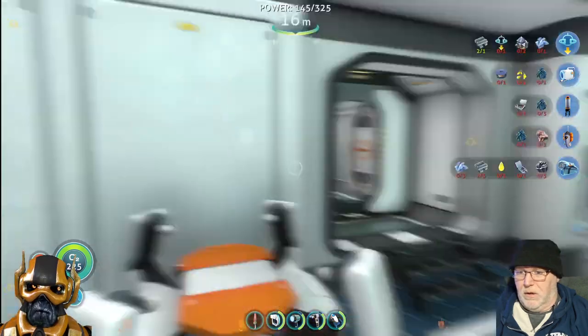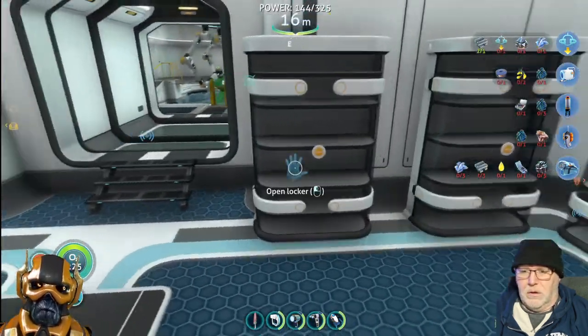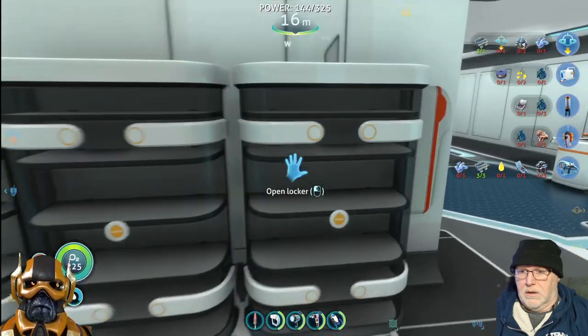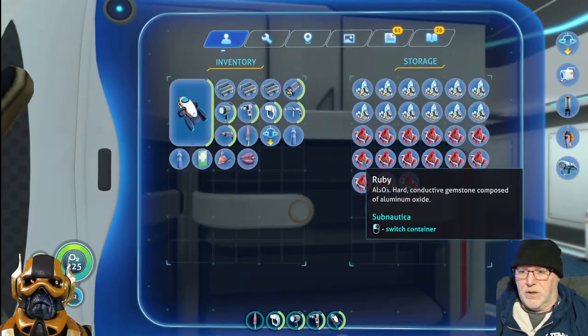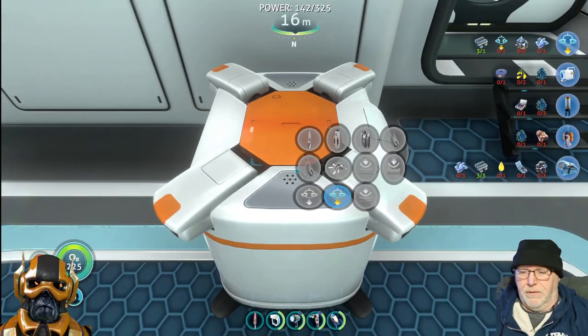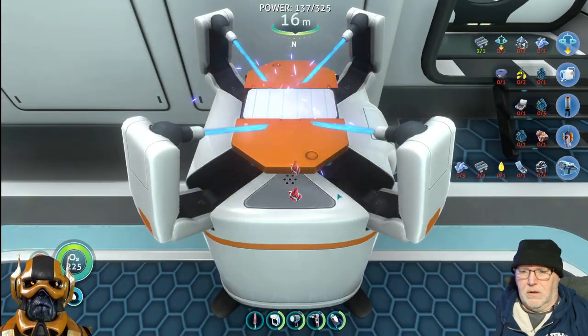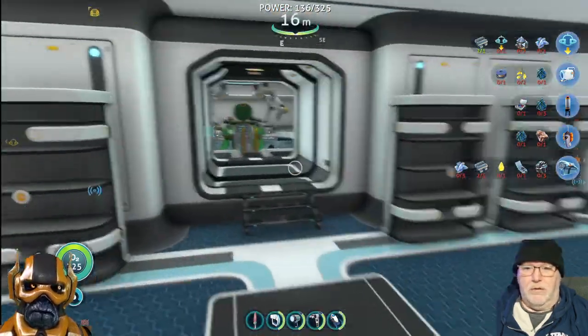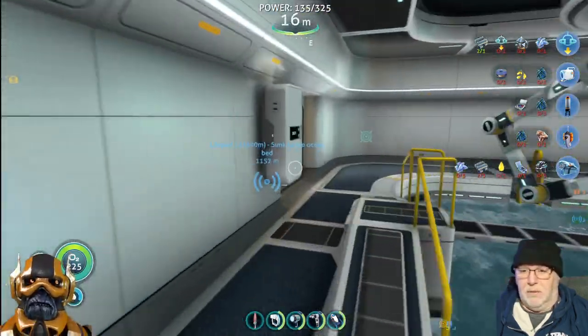Since we got it out I think we have everything for the three, but I need one more pledge steel and three rubies so we can go all the way to depth module three, which is the last one. There are mods which allow you to go even further deeper.